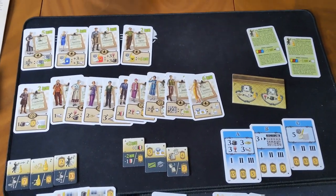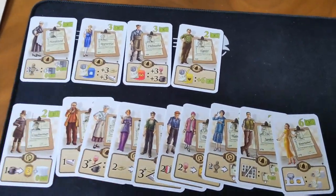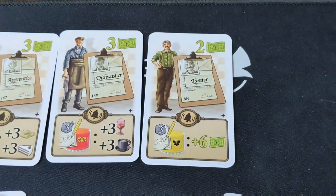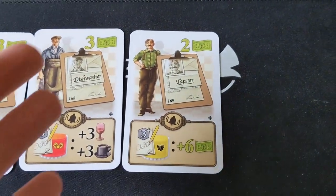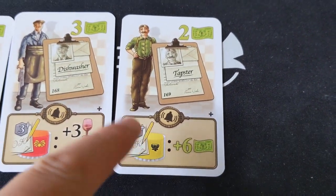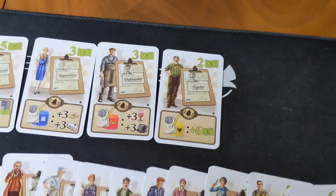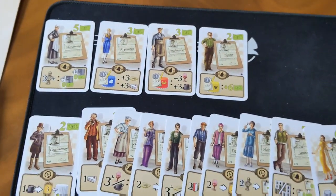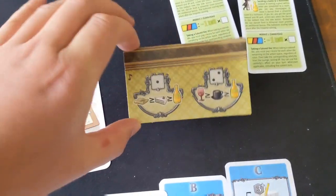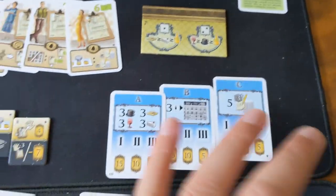The fifth and final module is simply more stuff. You have a bunch of new staff cards, including ones with a brand new mechanism depicted by this bell symbol, and these will trigger once certain criteria has been fulfilled. So for example, this tapster here will give you six krones once you've fulfilled an order for a yellow guest with at least three wanted food or drink. I like that new mechanism as a new dimension to the game. You've also got a new tile that replaces the drafting board to add champagne into the mix, and new goal cards.